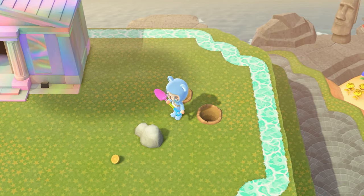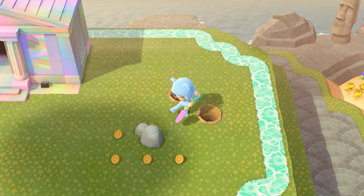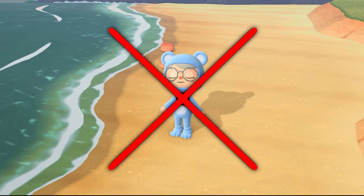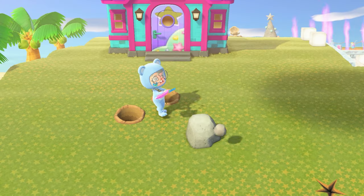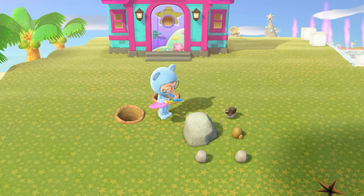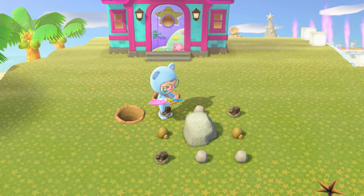A money rock is a rock that spawns bells instead of materials when you hit it, such as stone, iron, clay, and gold. Your island automatically spawns 6 rocks in random locations. Rocks will never spawn on the beach. When you hit your rocks with a shovel or axe, materials will pop out in a 3x3 grid around your rock, meaning each rock has the potential to spawn 8 items when you hit it.